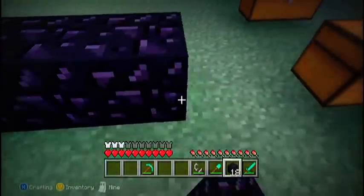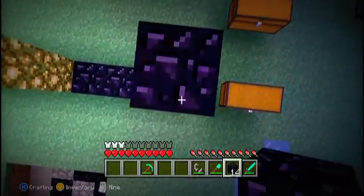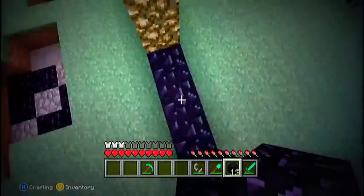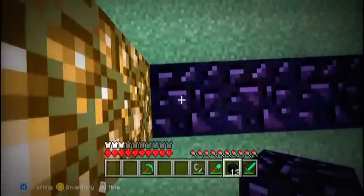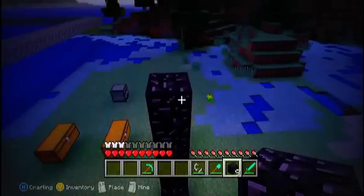To make the nether portal, you put 4 on the bottom, and then you stack 3 on top of that, and then one for the top. Do the same for the other side, so just 4 up from that bottom row. Then you want to fill in the top with 2 more pieces.